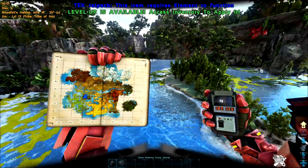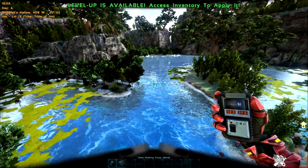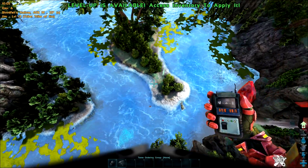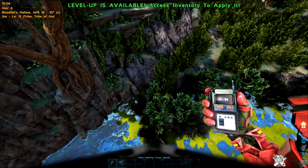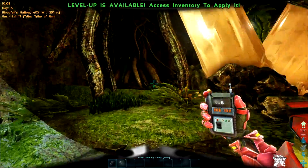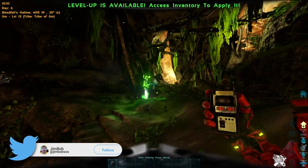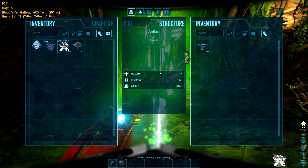If you look at this little island where my base is, there is a little dip and it's just here. We go in and there it is — Artifact of the Clever.